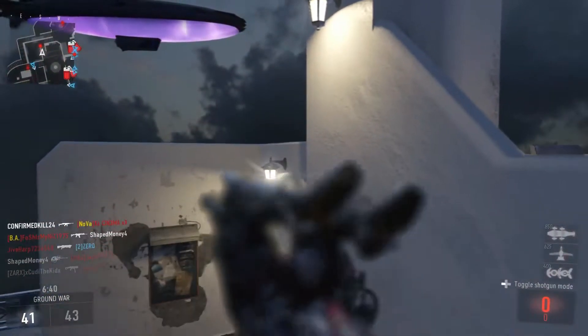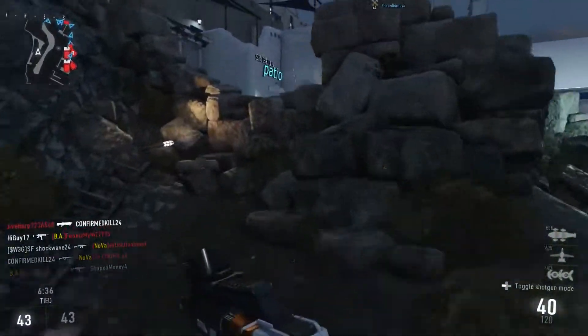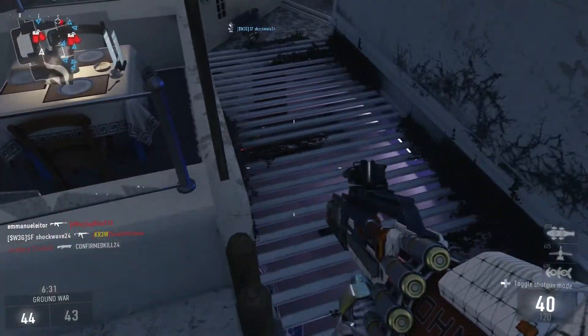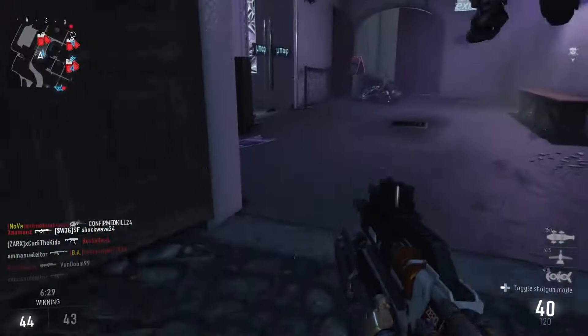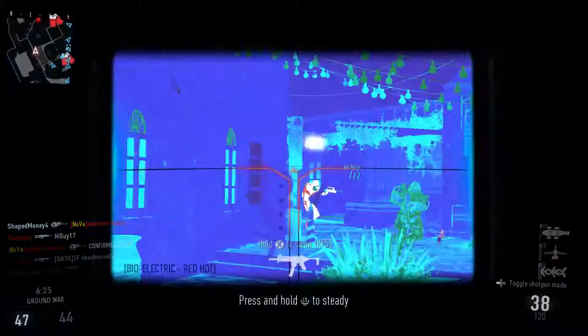Shotguns got reduced spread when using Gung-Ho, so all shotguns are better now. I was playing around with the OHM and I don't think Gung-Ho really helps it because it's technically an LMG at its core — it's just really bizarre. The Gung-Ho didn't really seem to help when I was running around with it.